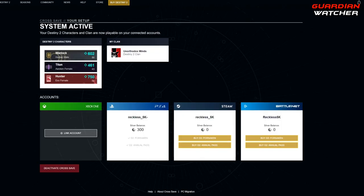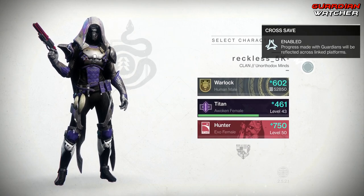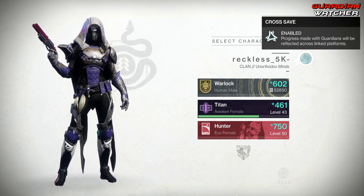This is what it looks like when you have cross save enabled. Once you have successfully enabled cross save, you will have the cross save icon right here on your screen. It says cross save enabled, and progress made with guardians will be reflected across linked platforms.